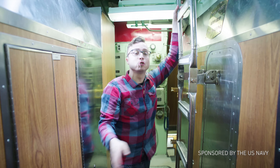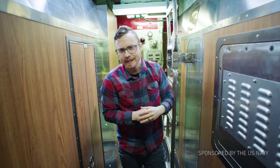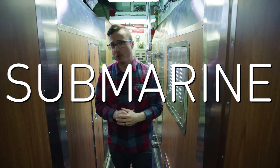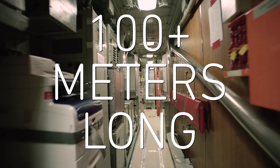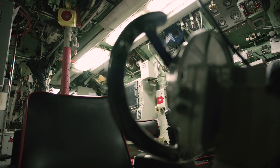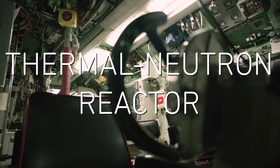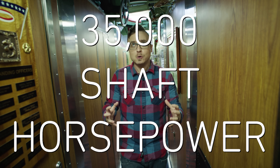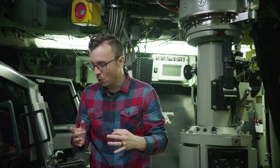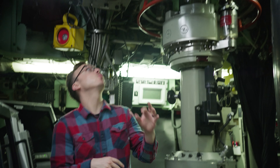Vsauce! Kevin here, headed to the control room of the USS Pasadena, a Los Angeles-class nuclear-powered fast-attack submarine. The Pasadena is over 100 meters long, has a crew of nearly 130, and is propelled by a thermal-neutron reactor that generates 35,000 shaft horsepower. And it has a lot of buttons, so I'm gonna press this one.